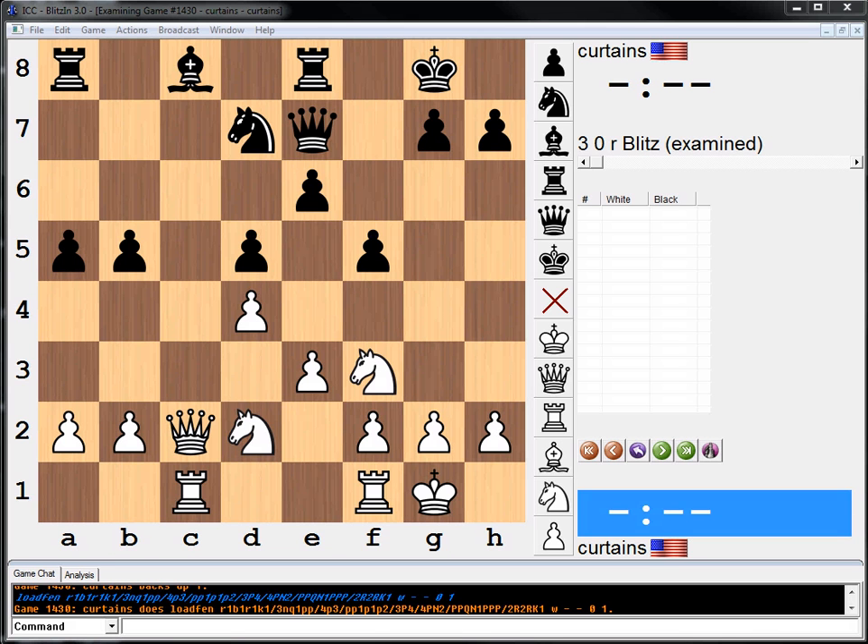Plan A is occupation of weak squares c5 and e5. The idea is to move the knight from b3 to c5, exchange a pair of knights, so that he will have lasting control over e5 with his knight on f3. Basically: knight b3, knight c5, knight takes, queen takes, and then use the knight to control e5.